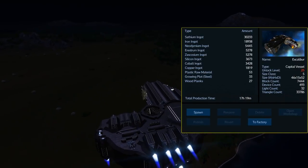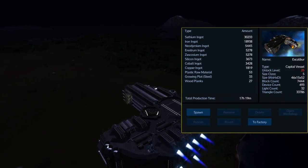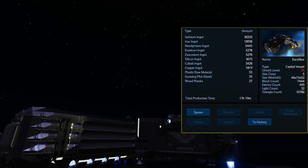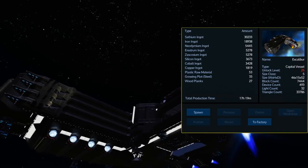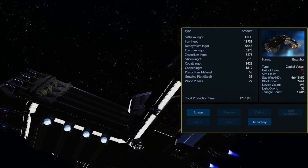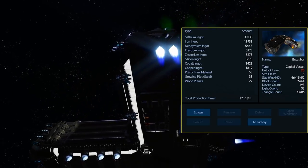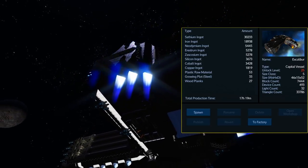Resource cost wise this is a bit expensive, mainly in terms of Rarium and Zascosium. It will cost over 30,000 Sathium and almost 19,000 iron, however that should not be a problem by the time you can obtain the over 5,000 Neodymium, Rarium and Zascosium needed to build this.